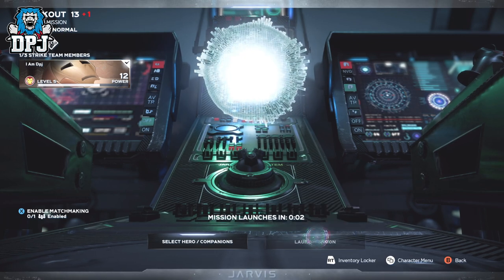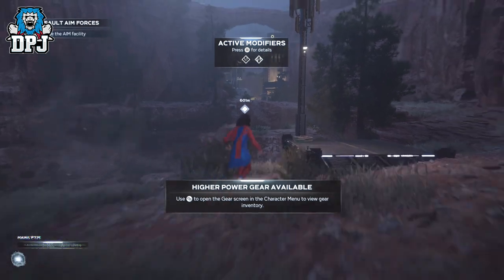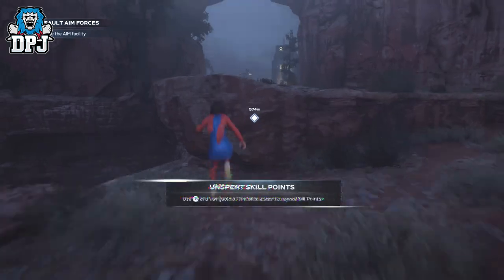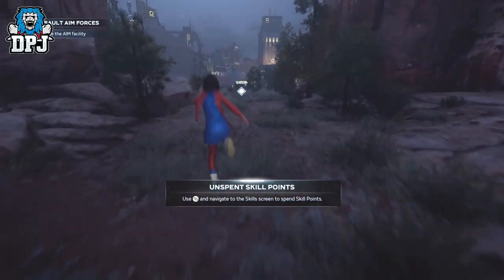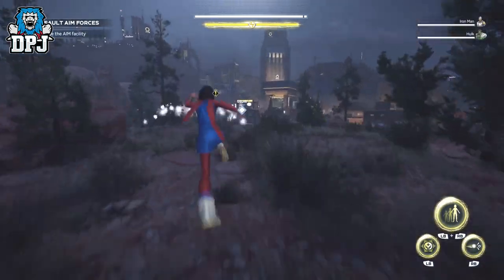Once the mission has started up, skip all the cinematics as you don't want to keep watching them. Once you are in the mission, follow the route I take — basically a direct path to progress. All resources en route to the farming spot can be farmed, so any crates you see, chests you find or anything else for that matter can be collected.